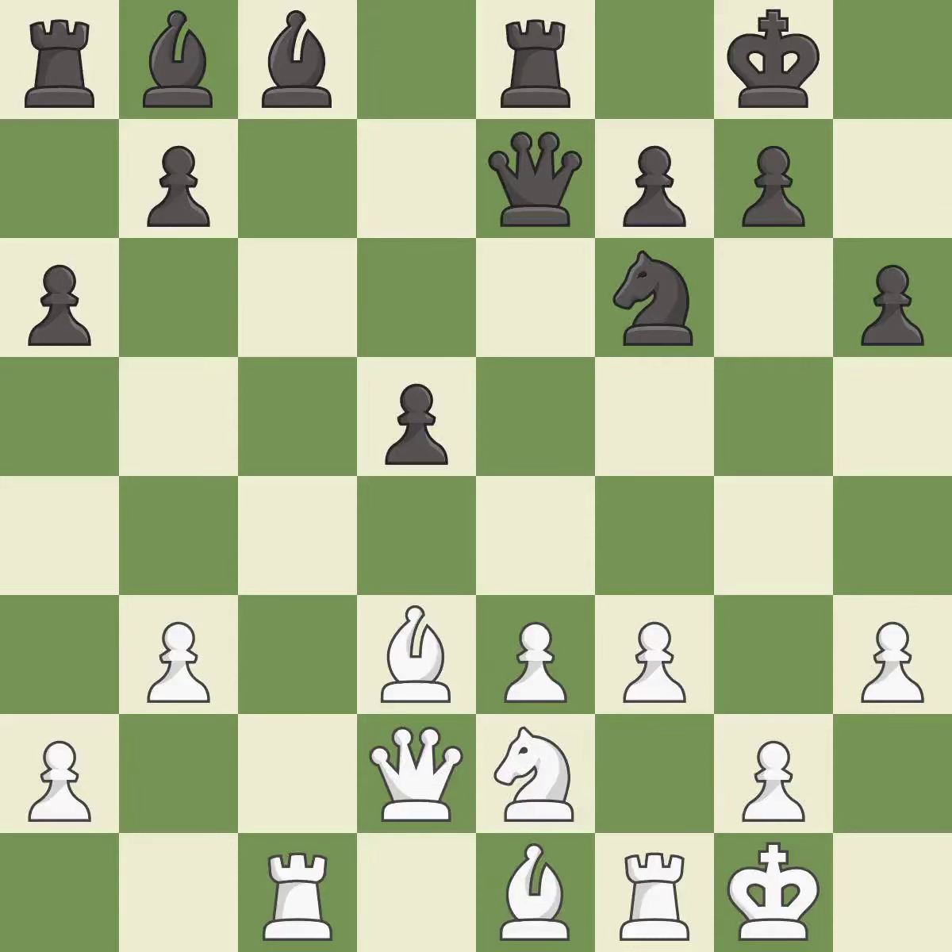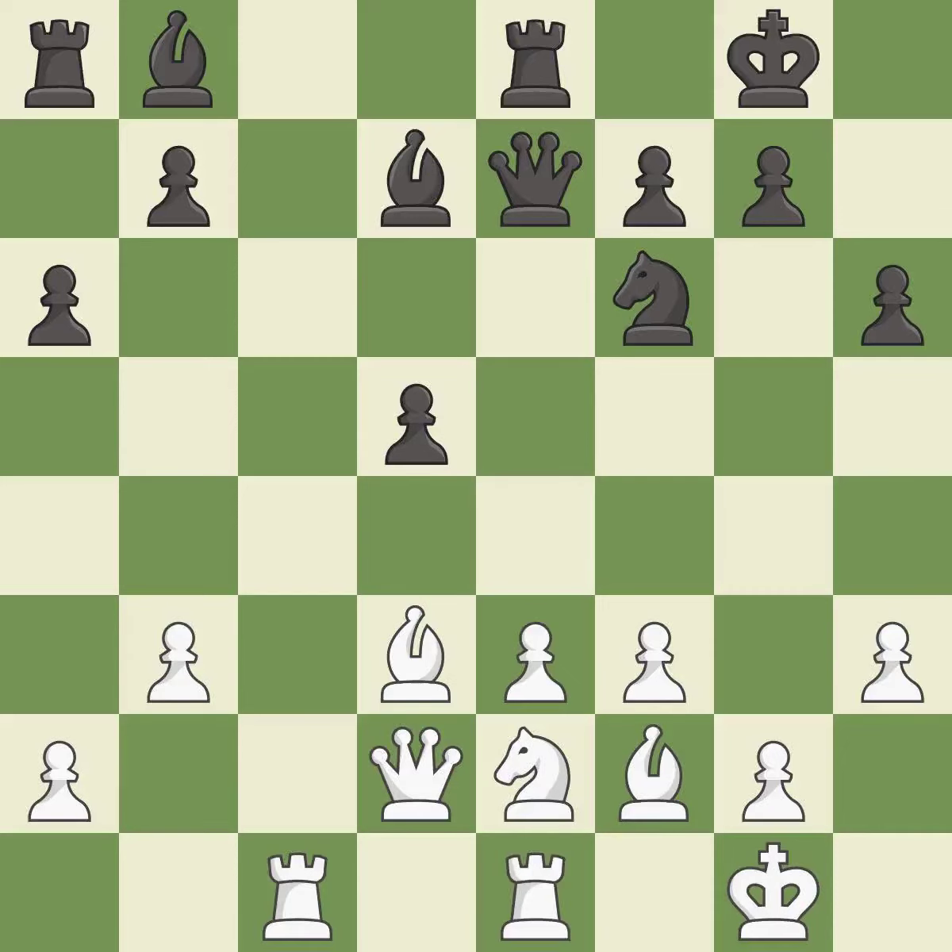This activates a queen by developing it off of its starting square. The pawn is now adequately defended. This activates a bishop by developing it off of its starting square. This is a fair move — that's fine.